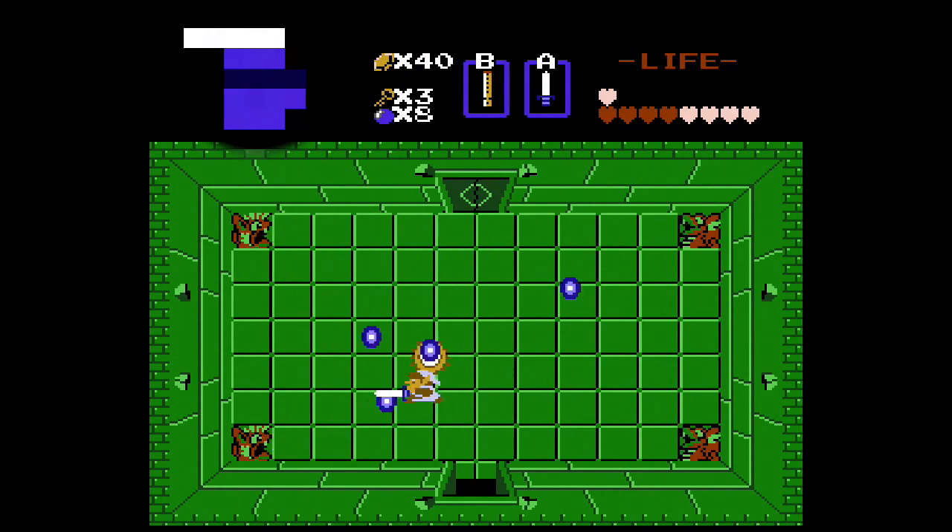They also appear as the boss of dungeon 4 in the second quest, where it splits into 3 when the recorder is played. It's rather easy to fight against and won't pose much of a big threat. Digdogger will only appear in Oracle of Seasons again, where it would be completely different.